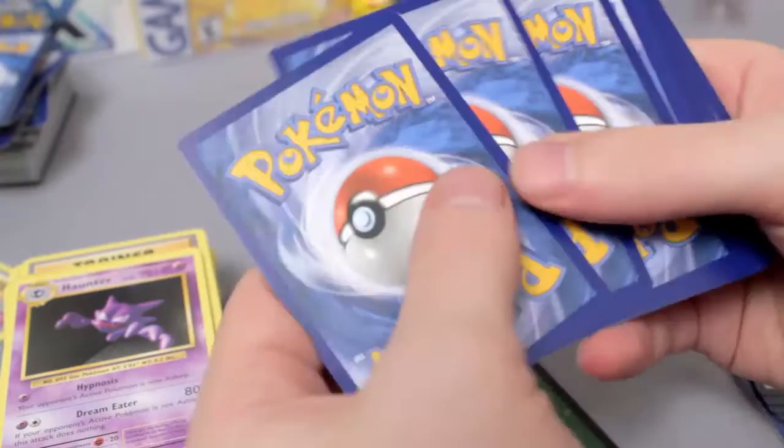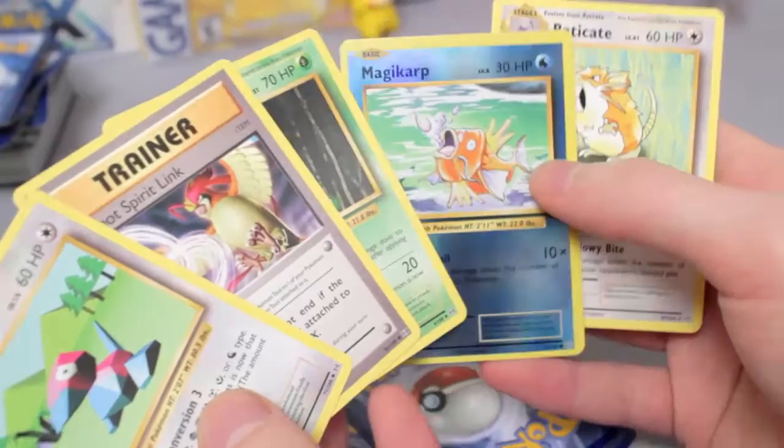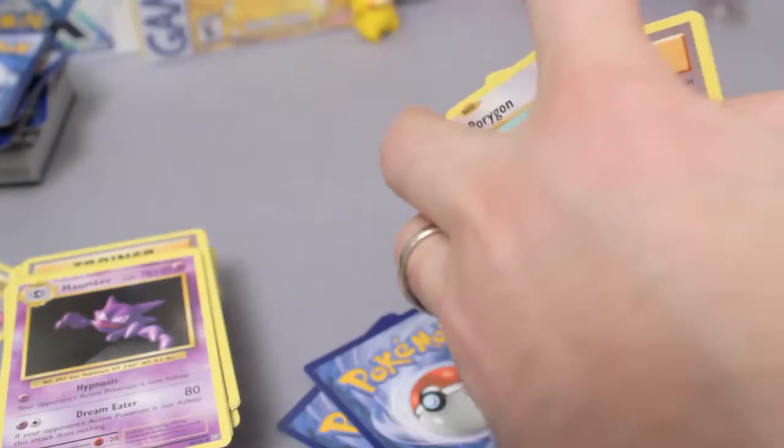Alright, so our last green code stack is done. The fact that we've been getting such great pulls out of the greens makes me hopeful that the white codes are going to be pretty awesome. Oh well, hey — a shiny Magikarp! Hashtag Magikarp Army, shout out to Leonhart. Alright, so that is all the green packs.